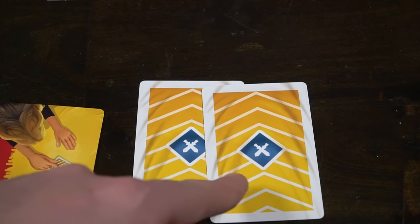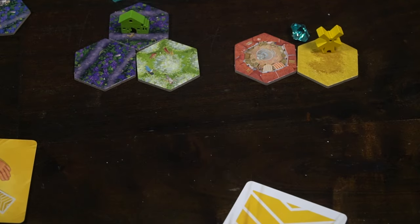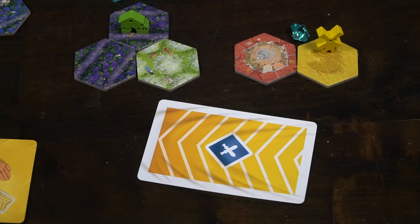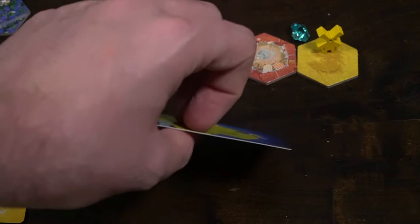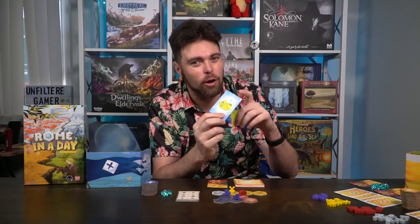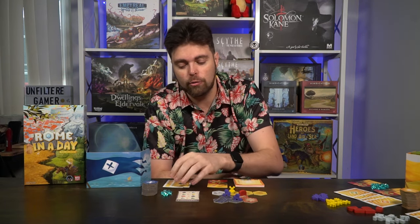There is one caveat about the selection phase. You see those two cards — instead of just taking one of the sets, you actually play a card face-down along with everybody else and then reveal simultaneously. The dark blue card means you get the larger set of tiles; the lighter blue lets you get the smaller set, and it always comes with the gem as well. This hidden knowledge element prevents opponents from knowing which tile set you're going to take as rounds progress.